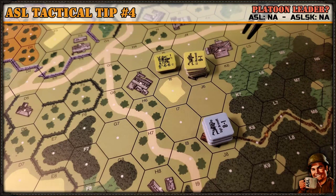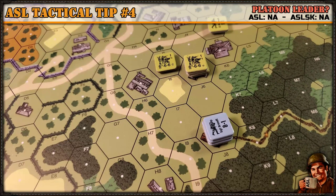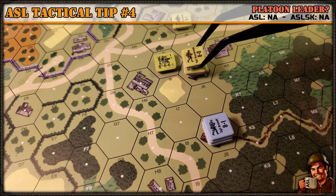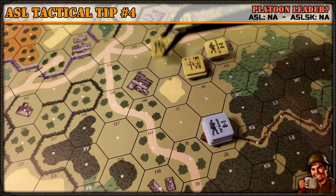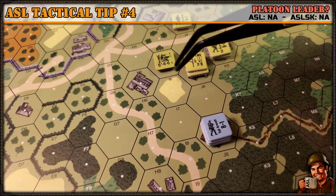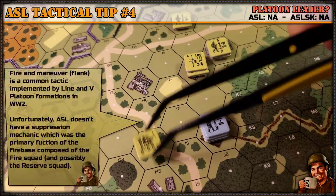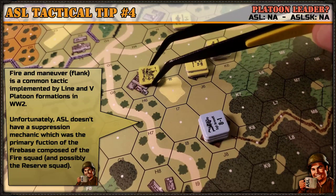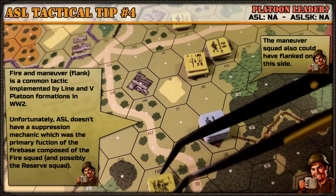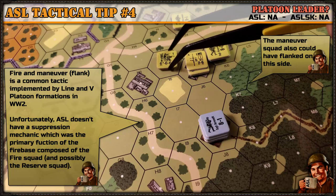What I would do is set up the formation primarily based on leadership quality. With a leader of this quality, I'd have him back here, set up these squads as a fire group, and use the flanking unit to maneuver — either moving through this hex or bypassing it to get closer, or even double-timing into this hex if needed. This uses the platoon formation as a fire base with reserve, and the move unit to outflank the Germans — a very common tactic for US infantry during World War II.